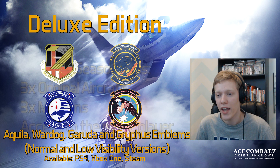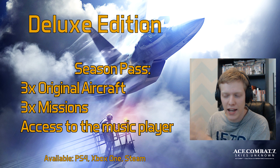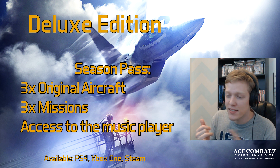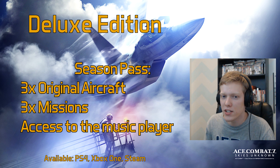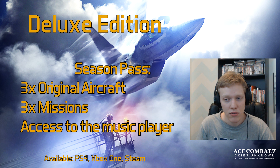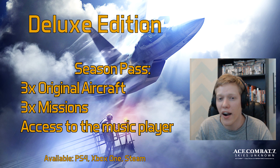Also included in the Deluxe Edition is a season pass. This season pass includes three original aircraft from the Ace Combat series — original designs from other games. We don't know specifically what these three planes are going to be yet. Maybe the X-02, the Falcon, the Morgan, the Nosferatu, or another design. But I think this is a good opportunity to bring back those planes from past games because the fans love them. In addition to the season pass, we get three missions. They haven't been specific on those either — it's probably going to be a side story or arcade challenge mission.